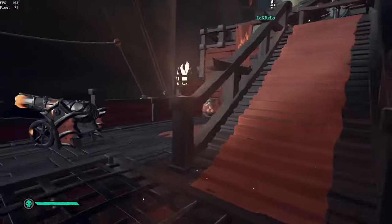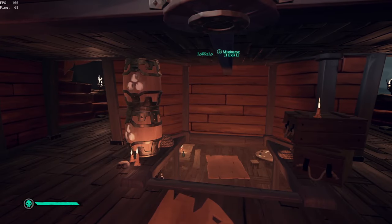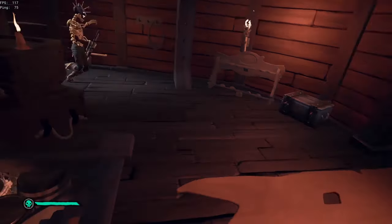This ship has a total of 4 cannon barrels, which can be found on the top deck and at the front. This is also where you'll find the ammo box.